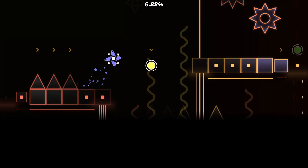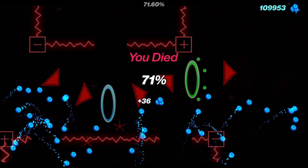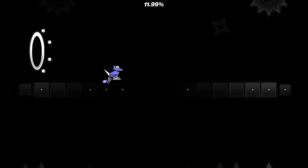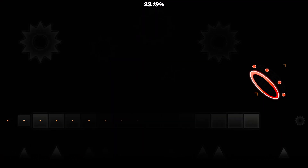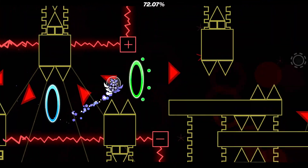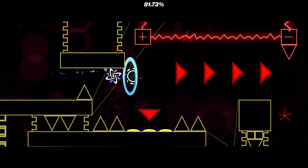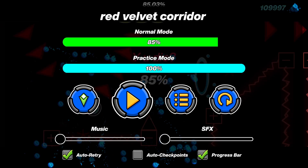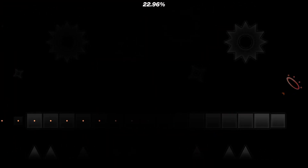Remember how I was saying the drop was easy? I don't even know why I thought that. I mean, I guess it is, but I don't know how I sight read it during practice mode. This could just be me being salty, but this should be a medium demon. This is definitely an easy demon, but I'm just not being good right now. I'm about to give up. I'm very frustrated. I thought that was it — I thought I was gonna beat it. But I didn't.